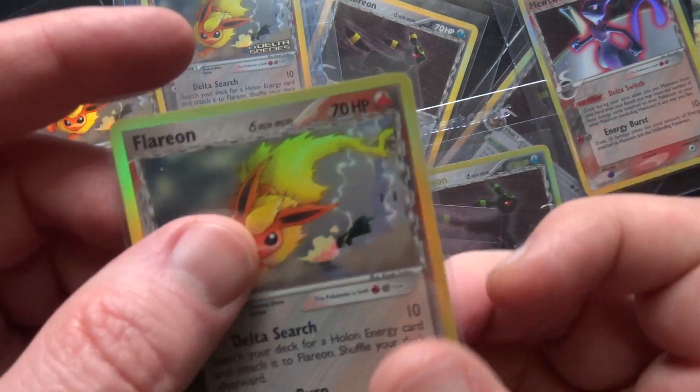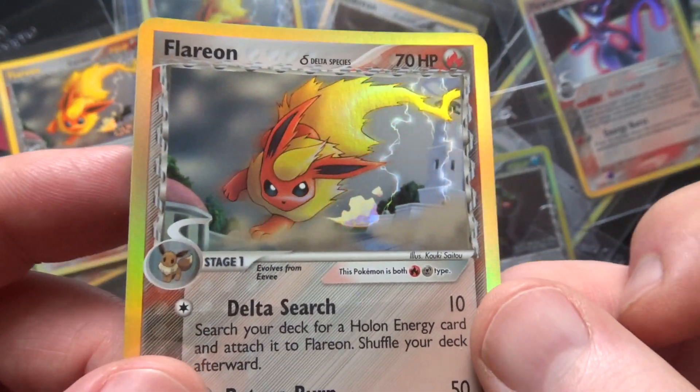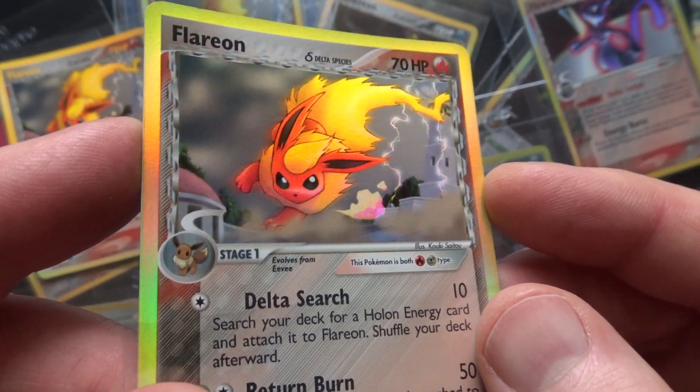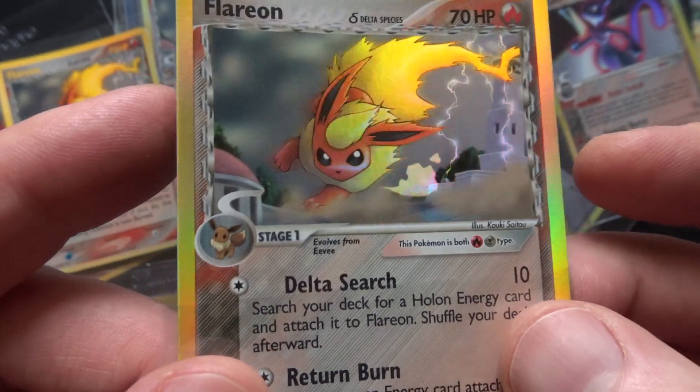Just a quick video, because it can't be caught on a still image, so I'm doing it as a video. I wanted to look at one of my favourite Koiki Saitu cards, which is the Flareon from Delta Species. And that's the regular holo.